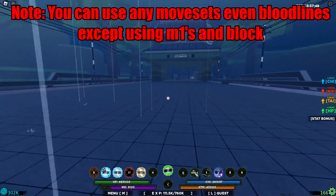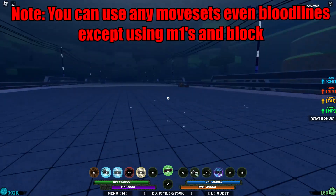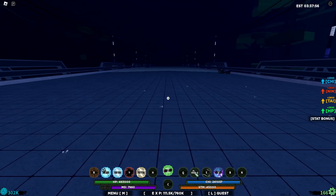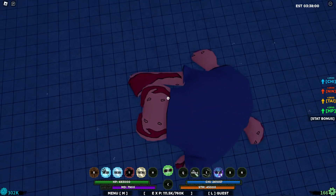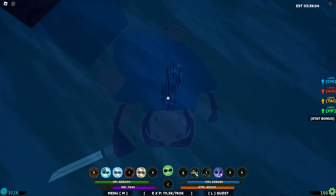There's only one catch: you cannot use M1 or block. Now you're probably wondering what happened to the frog. Well, here's the problem — you are invincible, but if you jump, you literally reveal yourself as a frog right there.